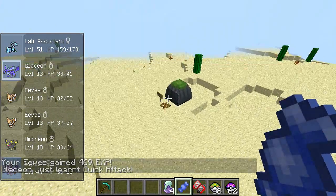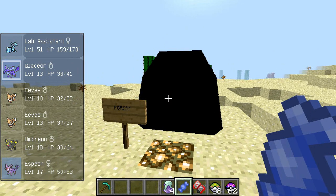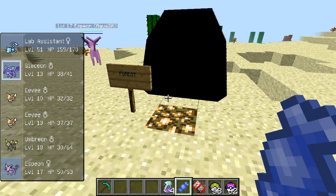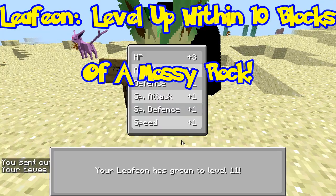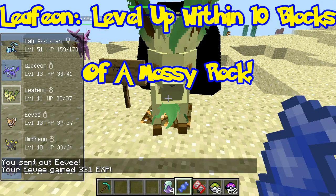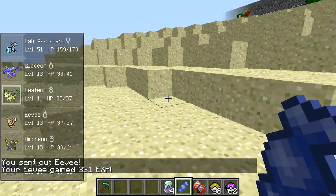The even easier one to find is the Moss Rock, which can be found in forest biomes. Just send out your Eevee and level it up within 10 blocks of that, and you will have a Leafeon. None of those are too hard.